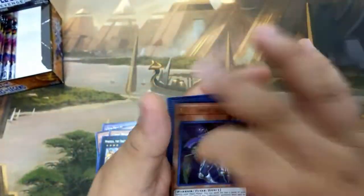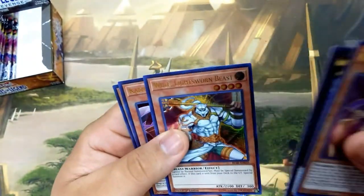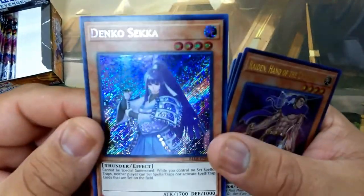Next pack here: we have another Raiden, Galaxy Eyes Photon Dragon, a Wolf, Kamyon, and a Denko Seka. We have the Waifu right here — look at that. Gorgeous, gorgeous.